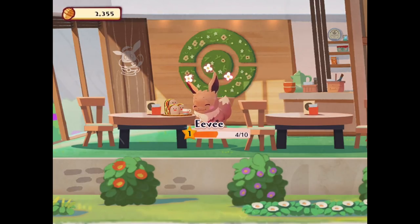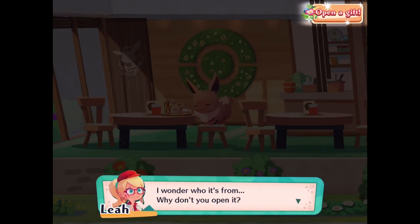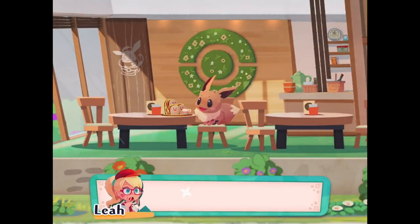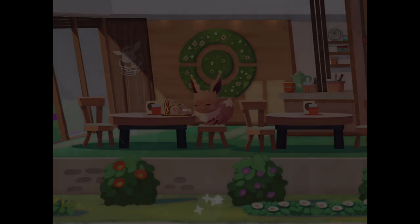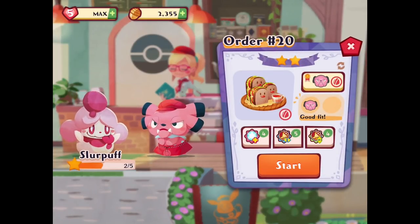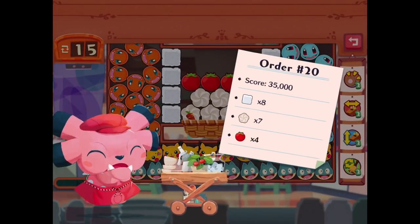Four stars for Eevee, 70 more acorns. We got a package — I wonder who it's from. Open gift! We got more moves. It's from the Pokemon that frequented our cafe — how lovely for customers to support us like this. I'll let you know whenever we receive packages. So we have one more level I want to do in today's episode. This one's two stars, it's for Slurpuff again, and Snubbull is a good fit.